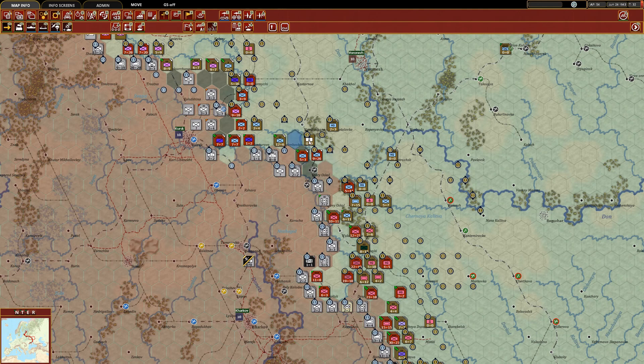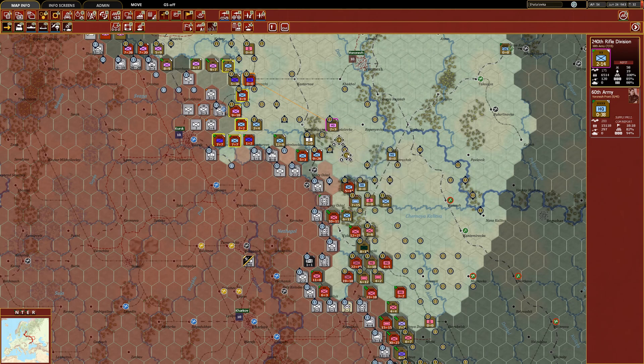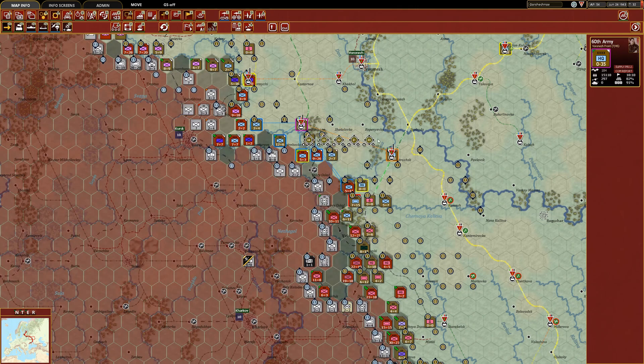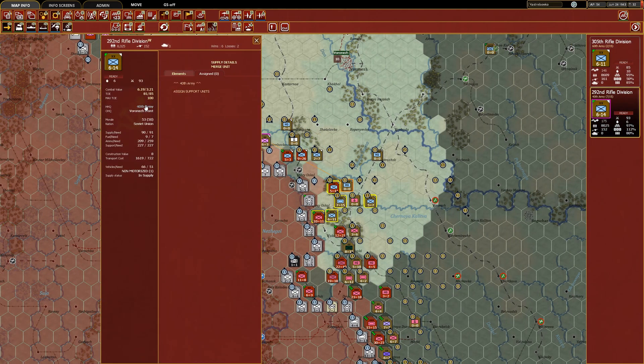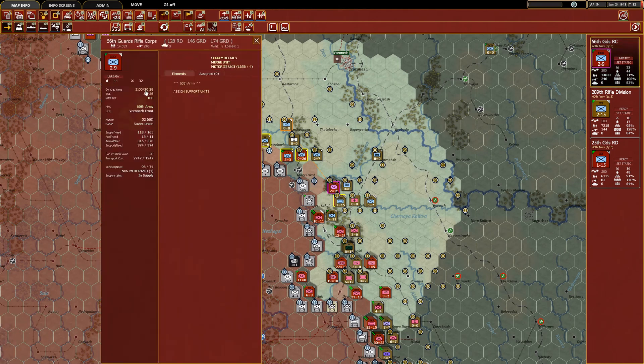We're now in a defensible enough position here on this side of the front. We've left just a bit of a gap, so I'm going to bring that rifle division down and have them be on refit. We need to do a flip-flop here because we have a member of the 40th Army over here when they should belong to the 60th — so let's handle that. You're going to go to the 60th Army, and this guy is going to go to the 40th.